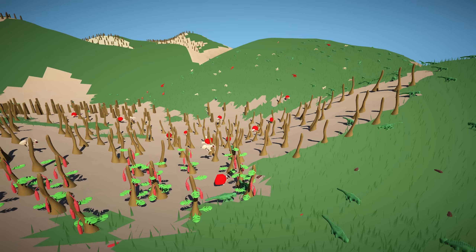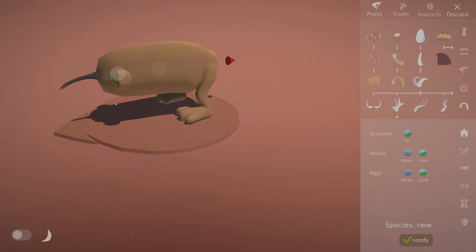So to recap: bark, sap, old meat, blood, plankton, and milk. I can't wait to see what will emerge in upcoming simulations.